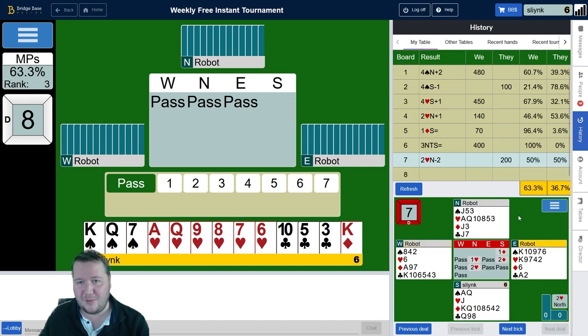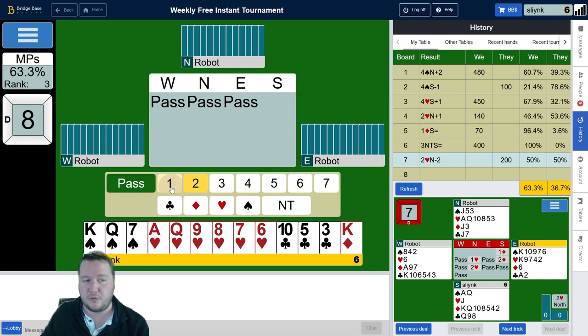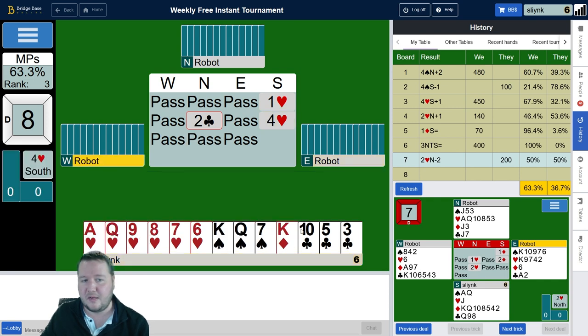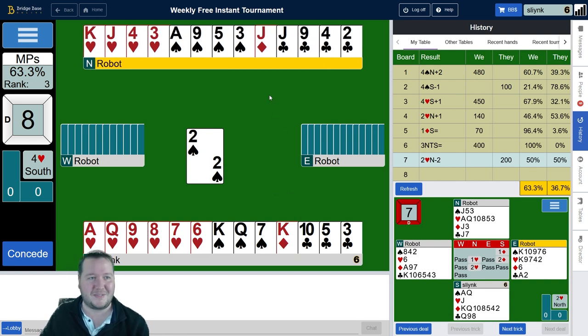Moving on to the final board — somehow we are still at 63% with this mixed bag. Pass, pass, pass to me and I have 14 points and six hearts. One thing to look at is what a two heart opening means in fourth seat — you don't preempt with typical hands. The robots play nine to twelve; I usually play slightly stronger. A minimum-ish opening strength hand — I'm probably a touch too good for that, but not far off. My hand significantly improved — I'm going to give hearts a go.